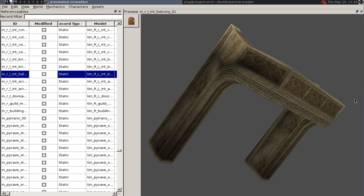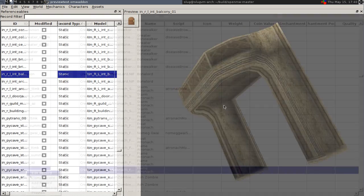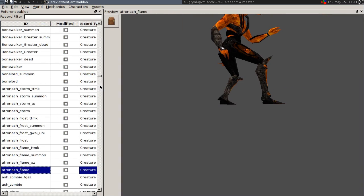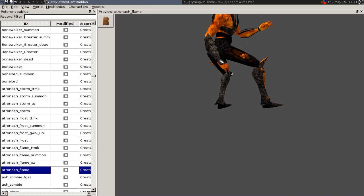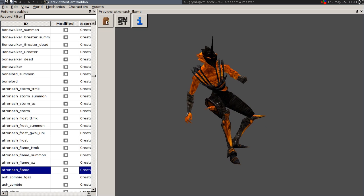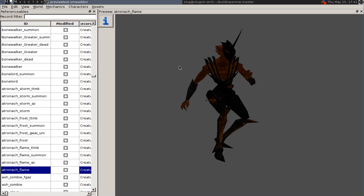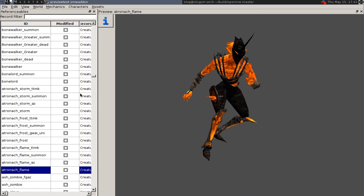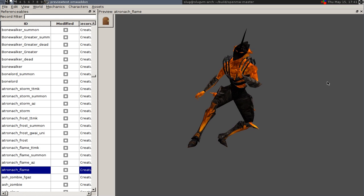OpenCS now has a preview subview that unsurprisingly shows a preview rendering of in-game objects. There are three lighting options available within the preview subview: day, night, and bright. Note that the current icons on these buttons are temporary placeholders and do not visually correspond in any way to their actual function of changing the lighting. Appropriate icons will be made soon enough. Keep your pants on.